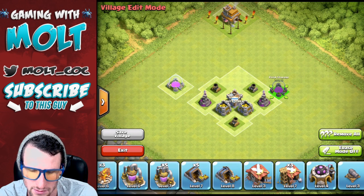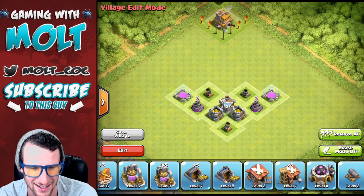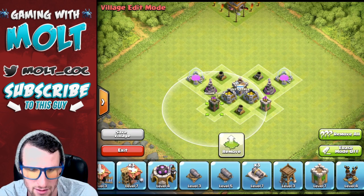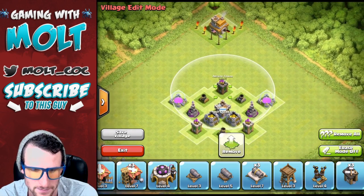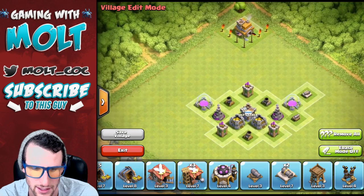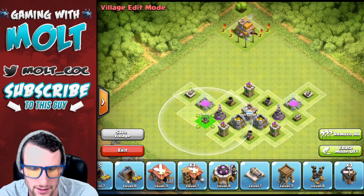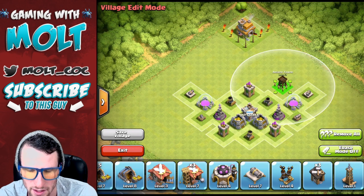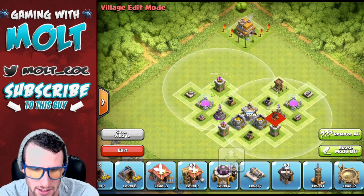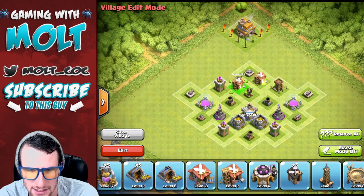Let's put one elixir storage right here — actually, let's put them right here. I know I'm all over the place right now. Let's bring in our other defenses: archer tower right there, archer tower right here, archer tower right here. Then cannon right here, cannon right here, cannon right here. Air defense right in here and cannon out here.